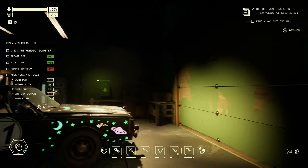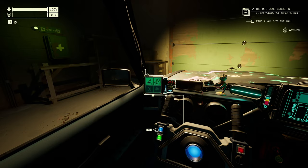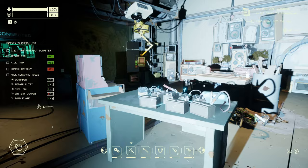I've also got floodlights on the side of the car — I have to show you these. I use the shortcut menu to activate them: one, two, three — and they are ridiculously strong! Very useful in a pinch when it's incredibly dark out there.